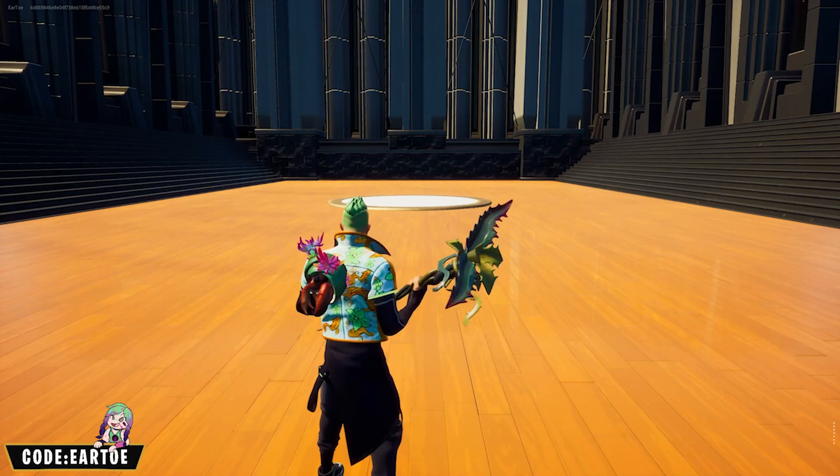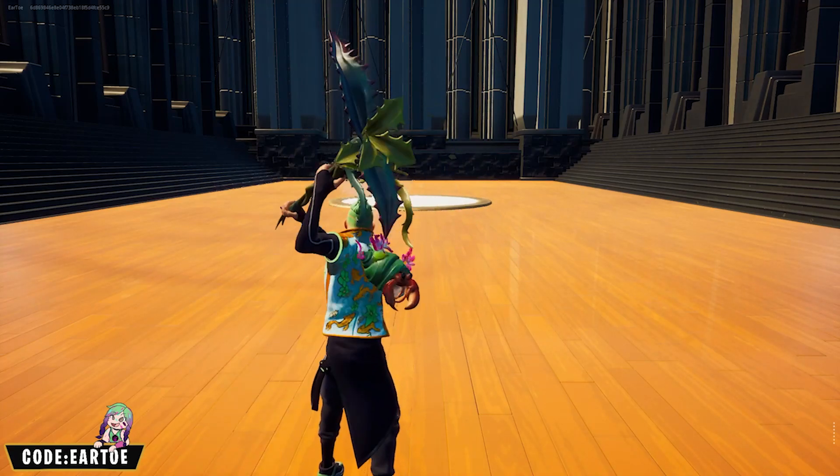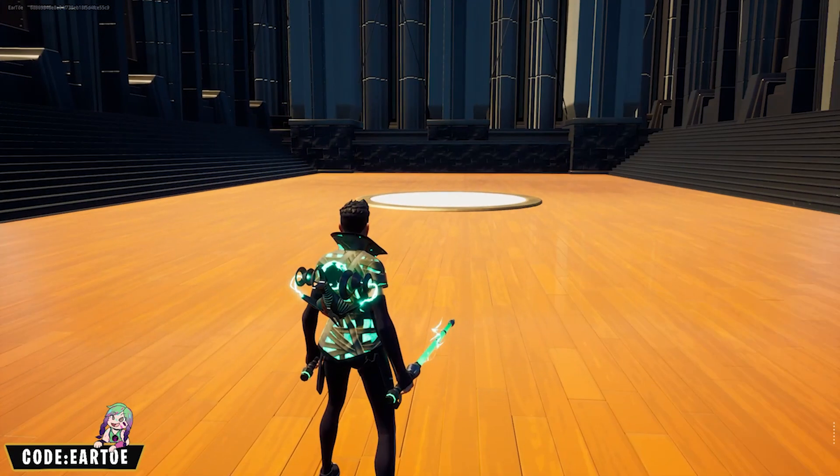This is another fun one — we have the Zend Out wrap, and for the underwater coral kind of theme I decided to go with the Shelly back bling and the Tendril pickaxe. This one is super clean.